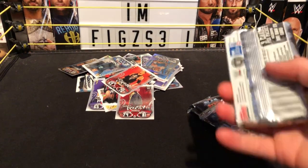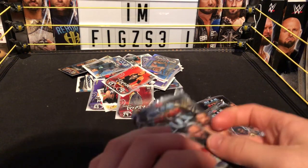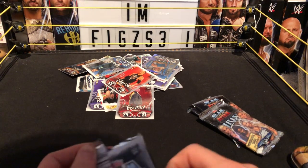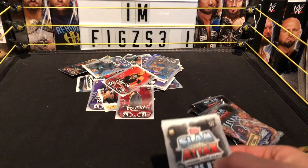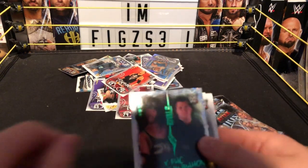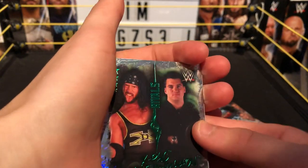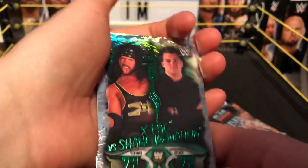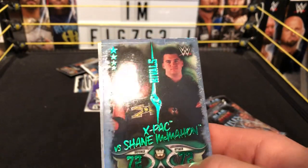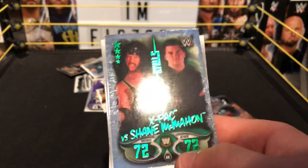Next pack — Chasing the dream, Rick the Bruiser, Drew McIntyre. I want a memorabilia card so much — which is not happening at the moment. Next we have a rival card — X-Pac versus Shane McMahon, here comes the money. This is a WCW card out of the Legend Series. I love this green, it's like writing on here with the shiny finish. Defense 72, attack 72.